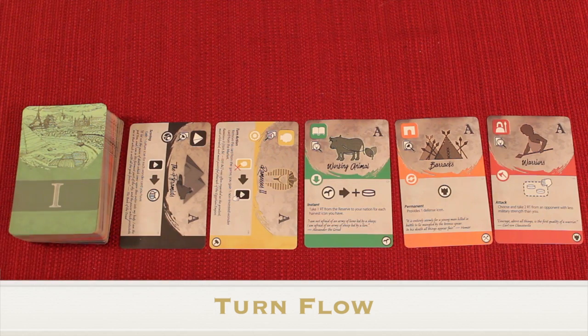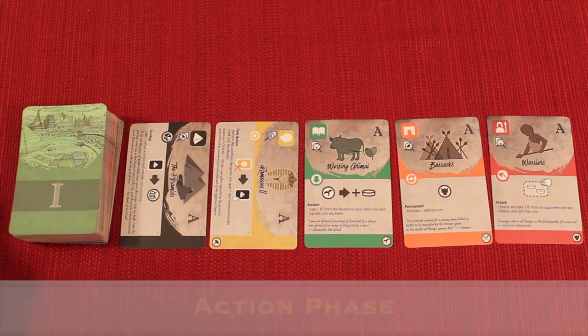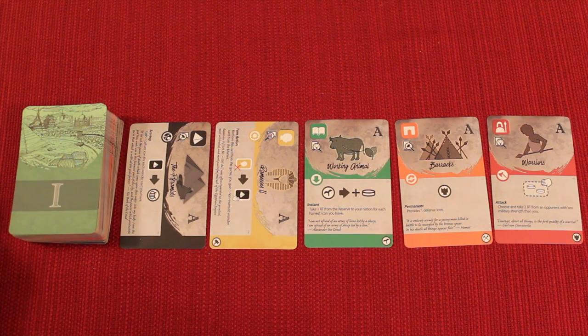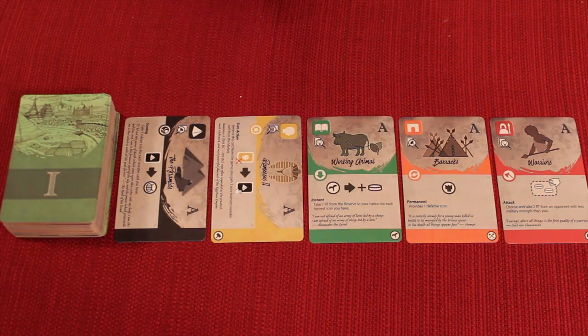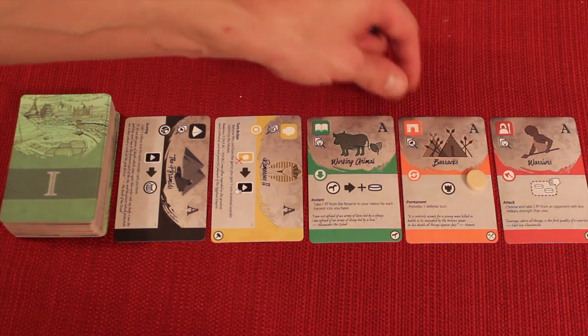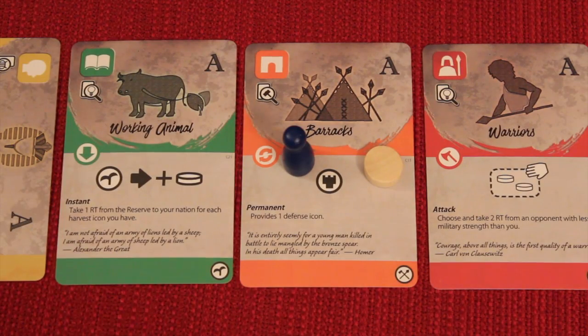Randomly determine the start player; turns go clockwise. Each turn has two phases: an action phase and a cleanup phase. In the action phase there are five possible actions, and you only take one before moving to the cleanup phase. The first action is called invest. To invest, take at least one resource token and place it on any card that doesn't already have another player's tokens on it, and place your color marker there too. You can't invest if you've already invested in another card.